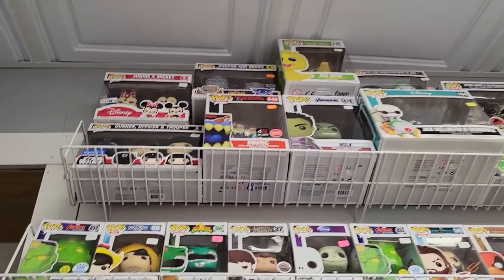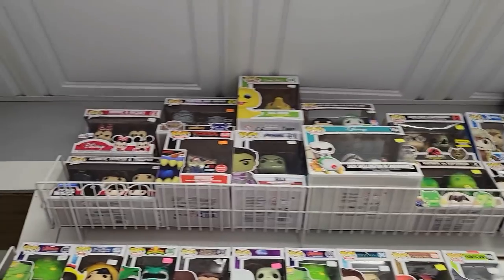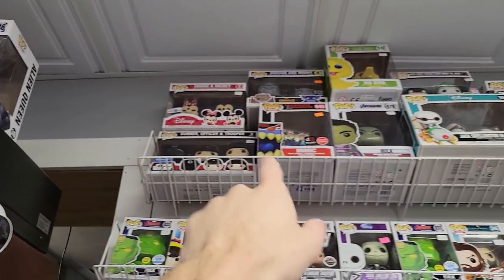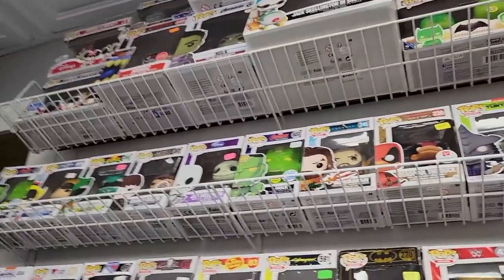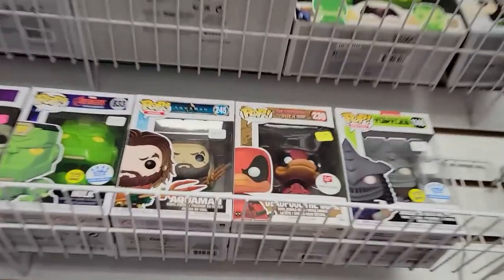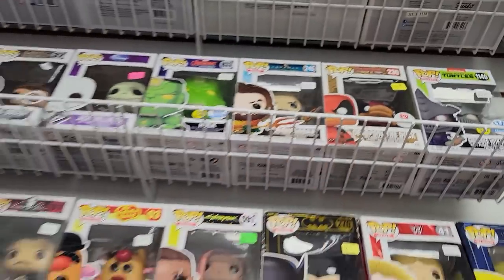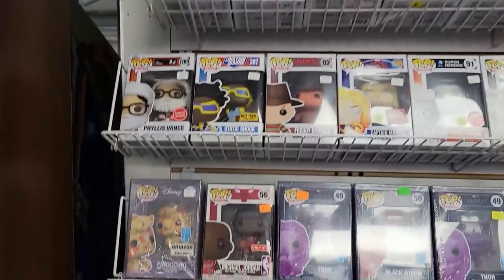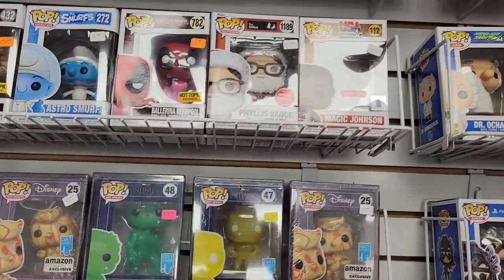Looking over here, they got a Big Bird up there — you don't see that too often, 2016 as well. Minnie and Mickey, looks like they still have that two-pack — nobody's bought it. Batman vs. Superman and Aquaman. Deadpool the Duck — now that's a pretty cool one, that's awesome. I think somebody in my Discord would want that. Michael Jordan. Check out the Discord via the Patreon down below if you guys want to check that out.